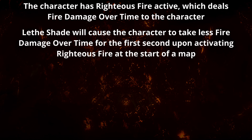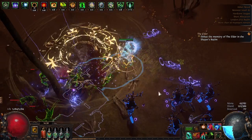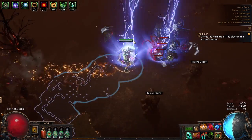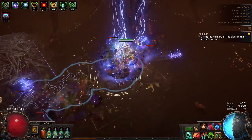If the character encounters a new source of damage over time during the map — such as a mob inflicting bleeding — this modifier will not provide its less damage taken benefit, because the character has not started taking damage over time in the past second; they were already taking damage over time from Righteous Fire. So Lethe Shade's less damage taken modifier will only apply if the character has started taking damage over time from any source in the past second, having previously taken no damage over time.